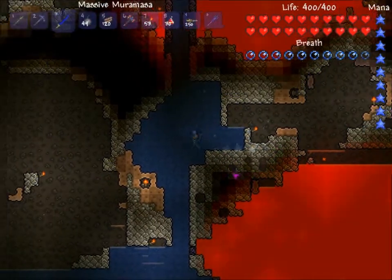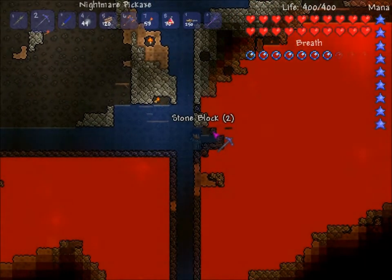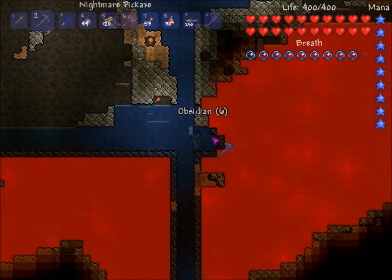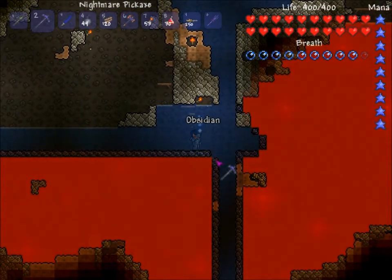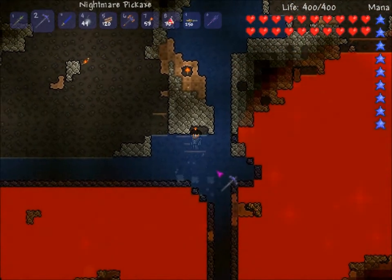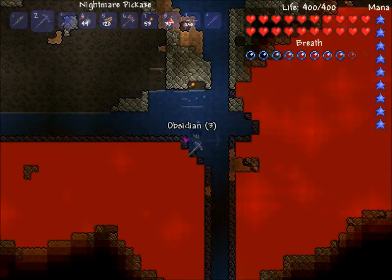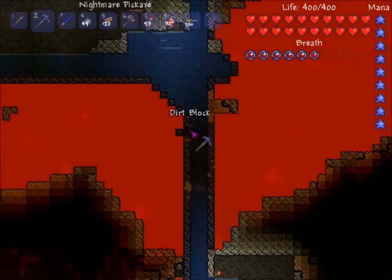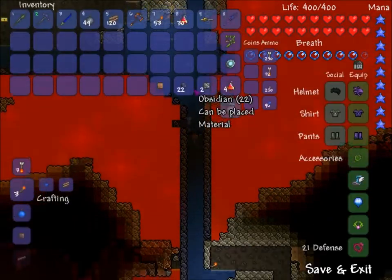I've also been fiddling with a bit of technology, so to speak. You want some obsidian because you need to mix it with hellstone ore, which is gotten from the bottom. So anyway, hellstone is kind of annoying to dig because it leaves behind magma every time you chop at it.